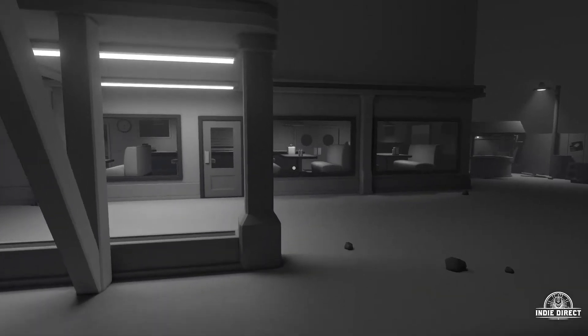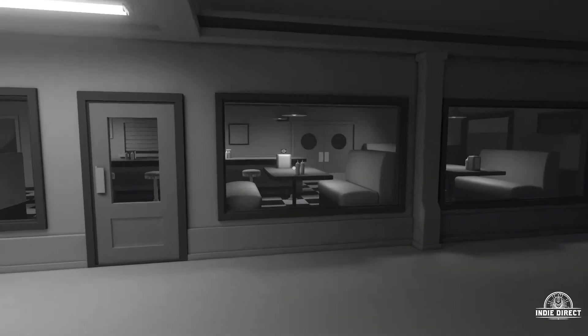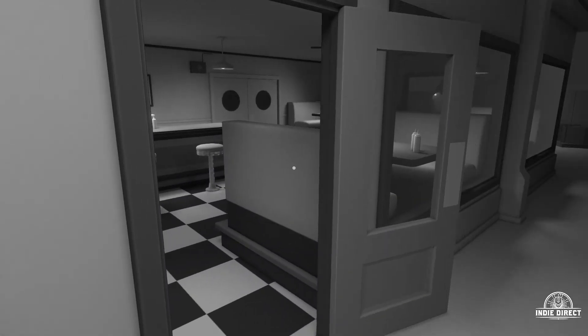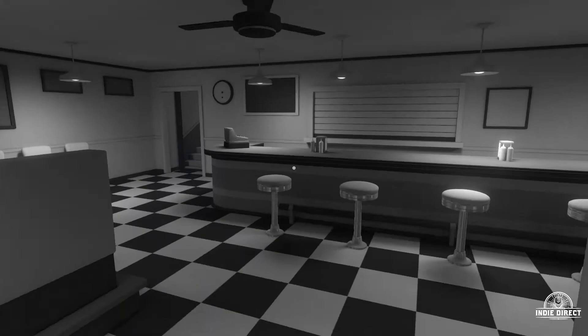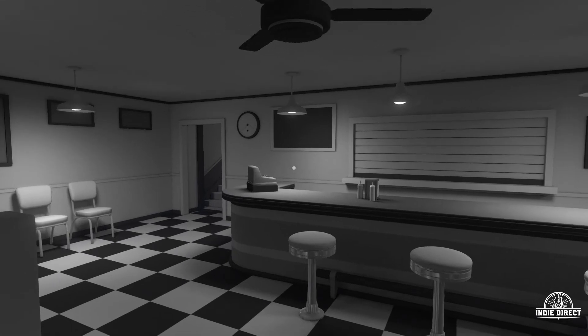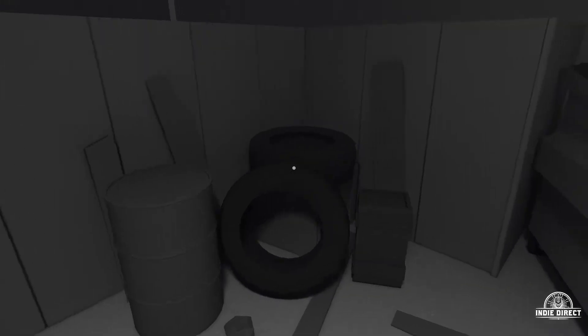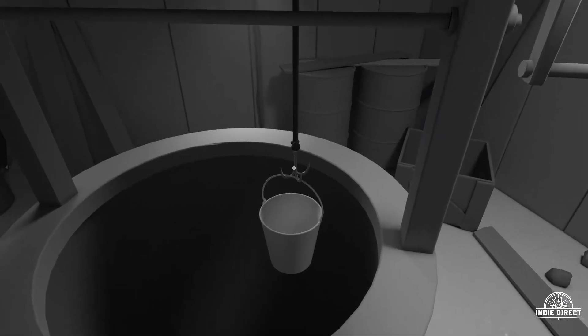Discolored released November 11th and goes for $8. A lonely roadside diner in the middle of the desert — the locals say it's lost all its color, and you're sent to investigate. Discolored is a strange and surreal puzzle adventure taking place over two or so hours in a single desolate location. Your mission: restore the color to this once vibrant world.